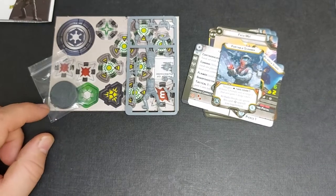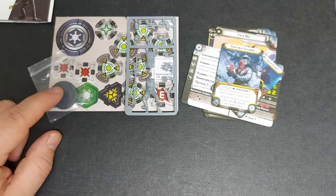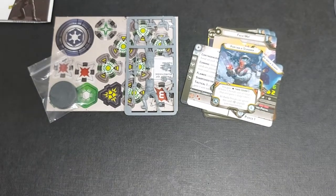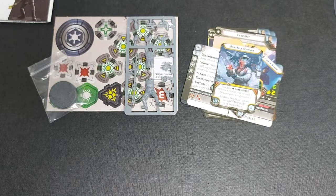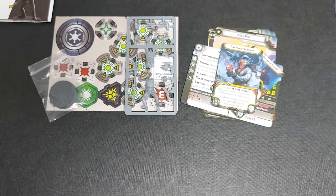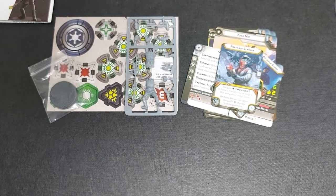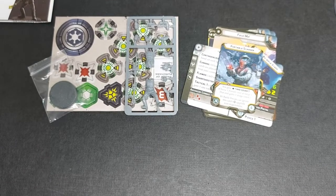Well there we go. This has been the unboxing for the Agent Kallus Commander Expansion for Star Wars Legion. Thank you for watching. Be sure to follow me on my social medias, use my affiliate link for Curton Games, or if you'd like to support the channel please buy me a coffee — links will be added in the description below. Please like, comment, share and subscribe if you would like to see more mad content. Finally this has been Merlin — I'm quite mad about painting, and goodbye!